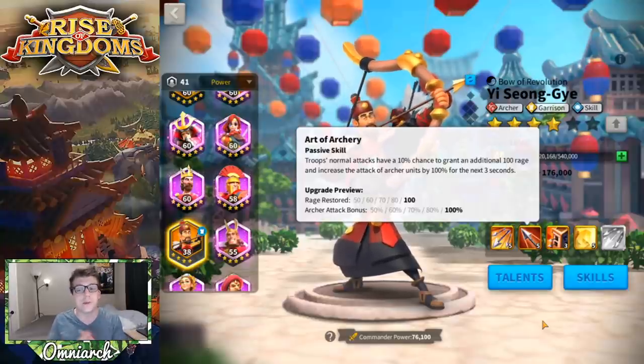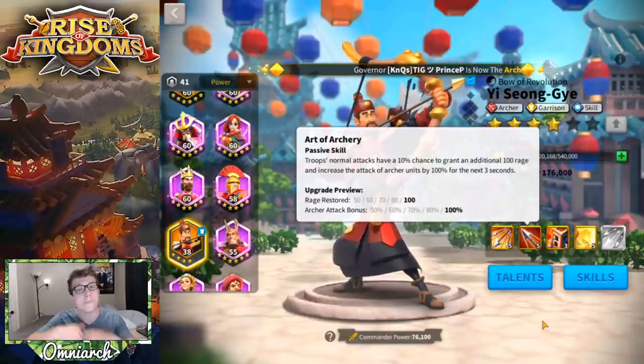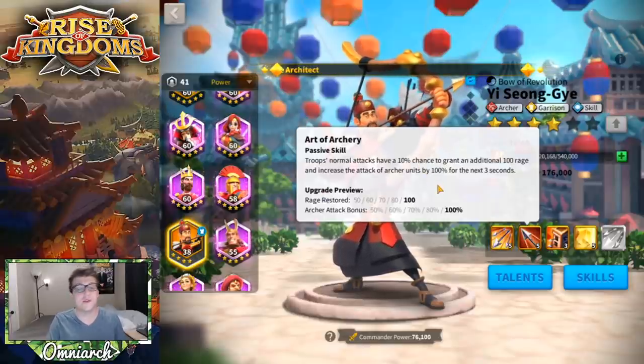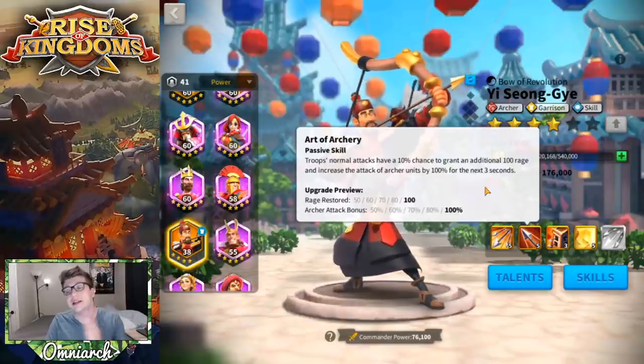His second skill is called Art of Archery, a passive skill that says troops' normal attacks have a 10% chance to grant an additional 100 rage and increase the attack of archer units by 100% for the next three seconds. This is the only skill on Esong that is an archer-related skill. The rage regeneration is actually just good no matter what type of army he's in — a 10% chance of giving 100 rage is a nice rage engine. And if you do have him in a full archer build, this will be doubling the attack of your archers for three seconds.